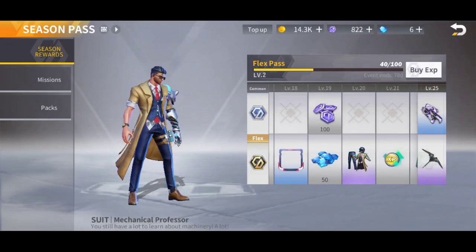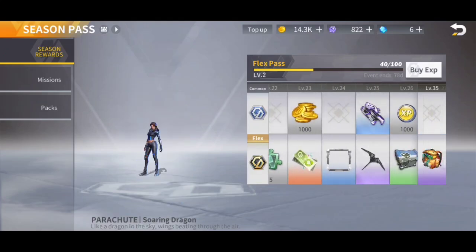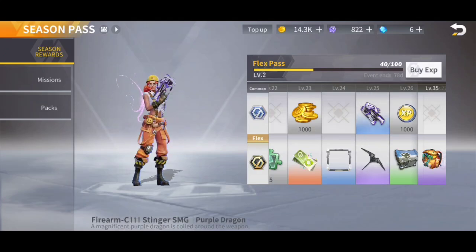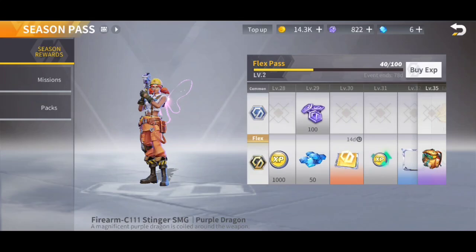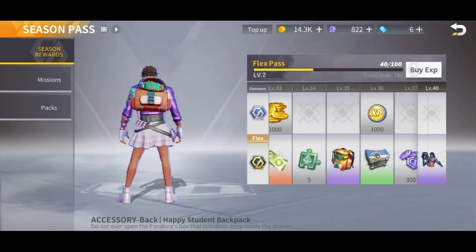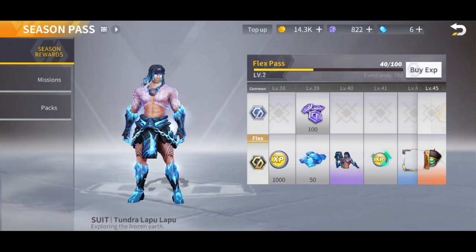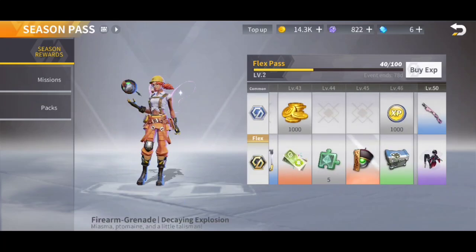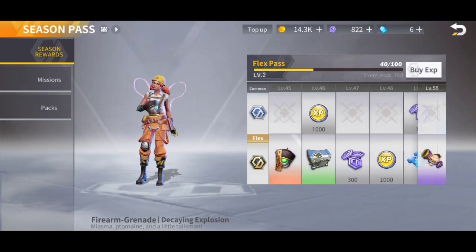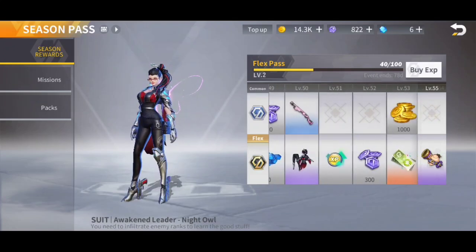At tier 20, we get the leaked Mechanical Professor skin. At tier 25, we get a cool backpack which looks really neat, and also the Firearm for the Stinger SMG. At tier 35, we get some kind of student backpack. Then at tier 40, we get Aquaman. At tier 45, we get a Grenade skin. At tier 50, we get the Night Owl skin.